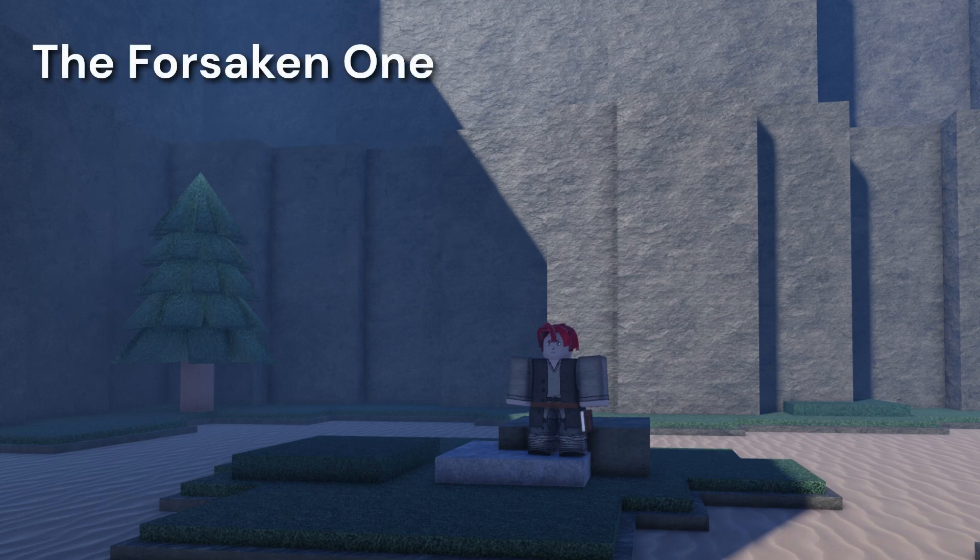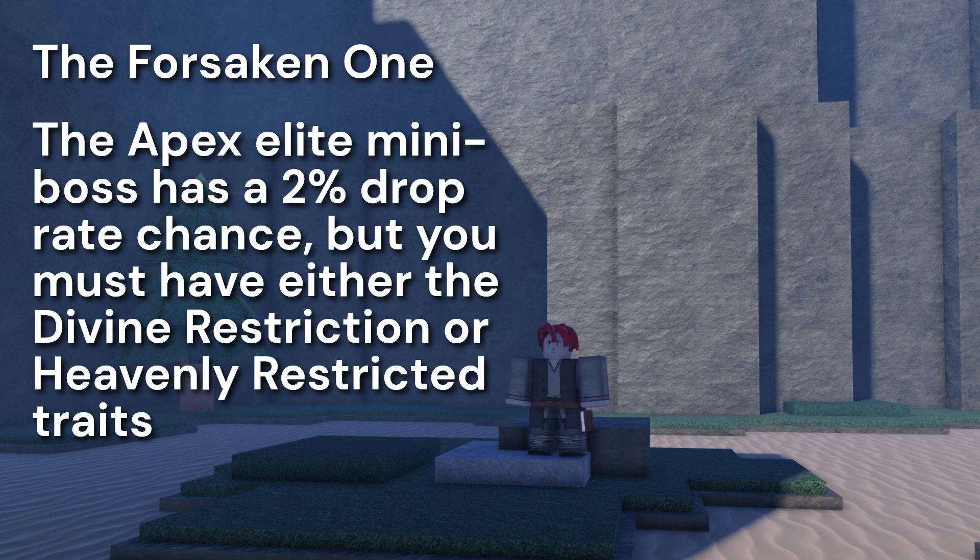The Forsaken 1 title provides a substantial 1,000 HP boost but at the cost of 75% increased mana usage. This title can be obtained from the Apex Elite mini-boss with a 2% drop rate, but only for players with specific traits.